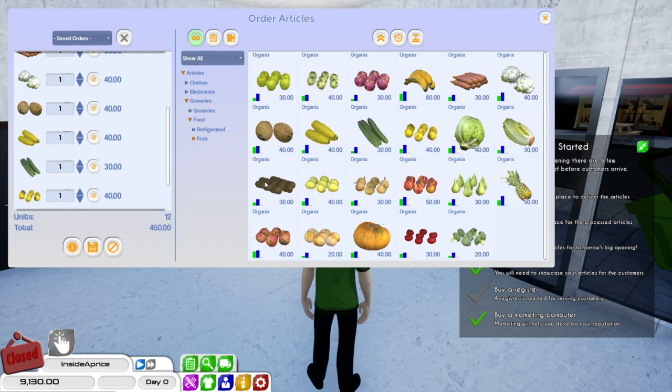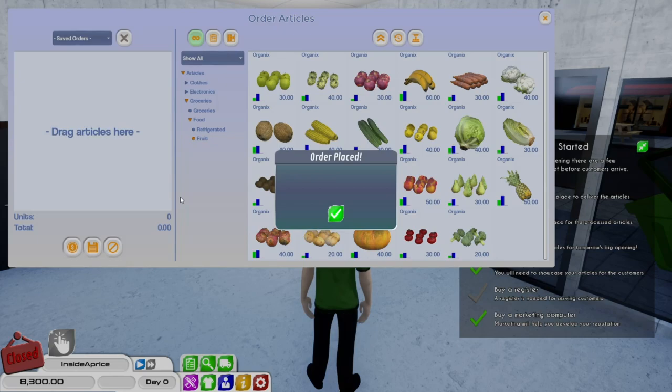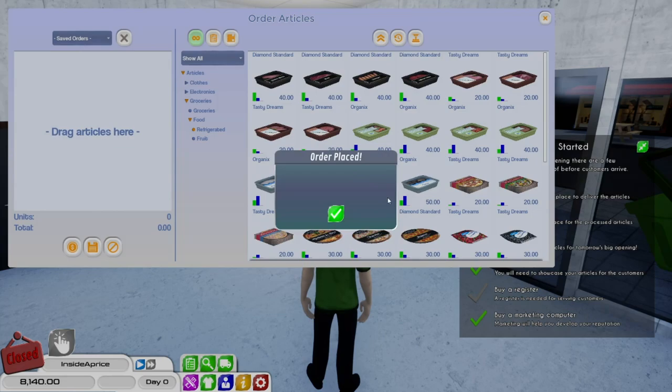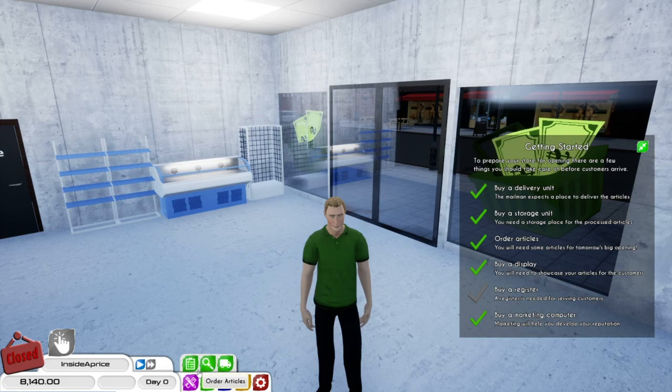Our shopping list is just going up and up and up. On the first day I think what we will do is not hire any staff — we'll try and do it ourselves. Try and get a bit of reputation going. That's going to cost us a thousand for all of that, we'll get that in. Refrigerated items — we're just going to sell one thing. Let's get eight of them. We'll order them. Okay, everything is ordered and placed.